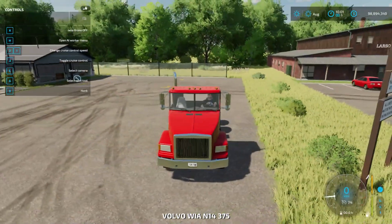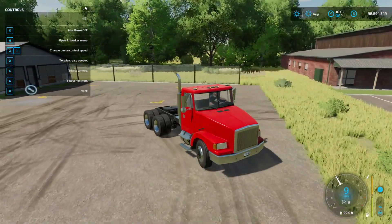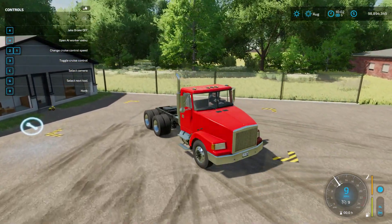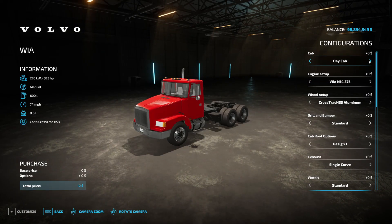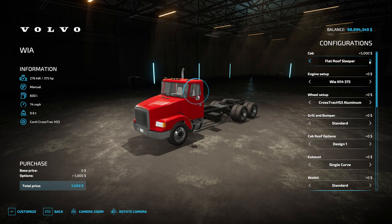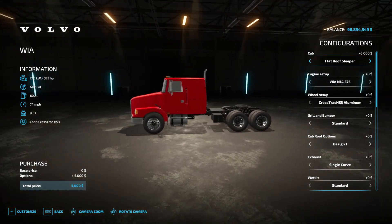Last, we're gonna check out the Volvo, which also works with those packs - which is pretty cool. This thing sounds really, really good too. We need a Volvo pack like we have for the pack car pack and all that. So we have day cab, day cab long, day cab XL, flat roof sleeper, flat roof super long, flat roof sleeper XL, mid roof sleeper. Oh, we don't have the high rise? Bummer. We'll do the flat roof sleeper.